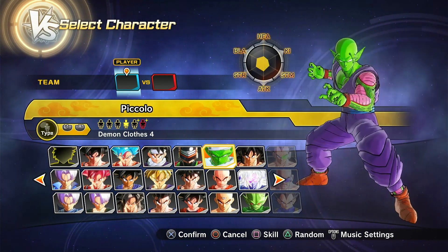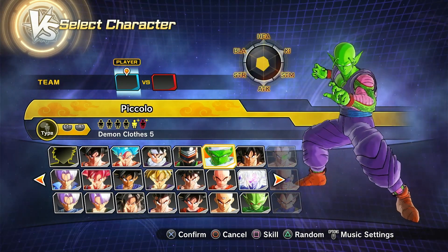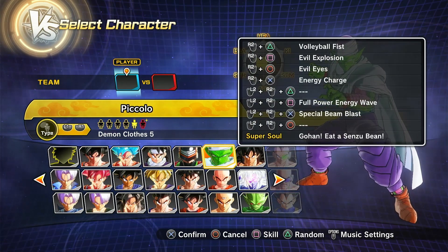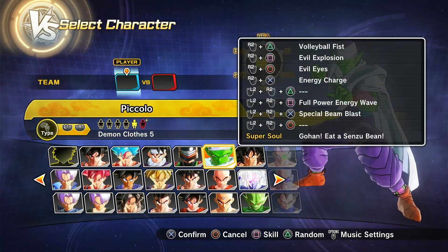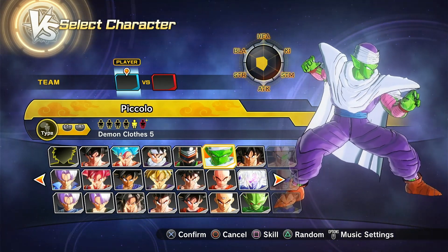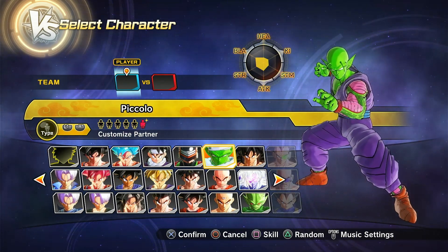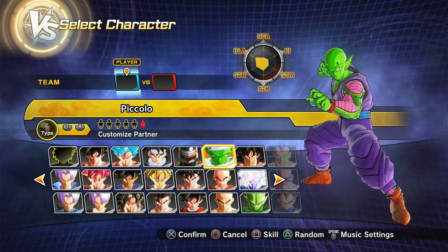Then of course we have Cell Saga Piccolo, or Piccolo fused with Kami. You could also make a case for this being Piccolo fused with Nail. This one I think is just supposed to be like a regular old Piccolo — there are so many Gokus in this game that I keep getting confused — and then we have just a custom variant.